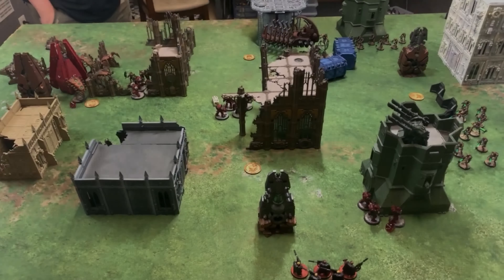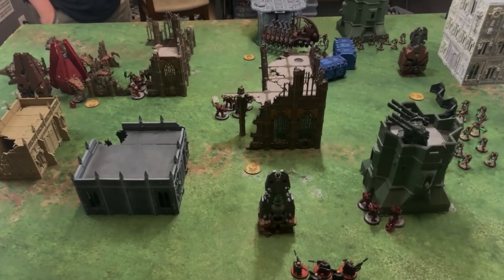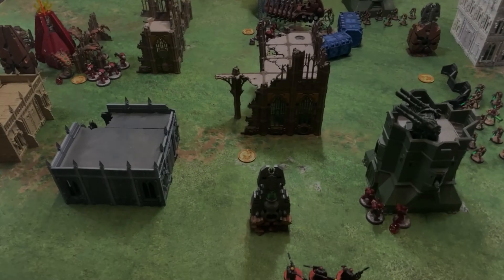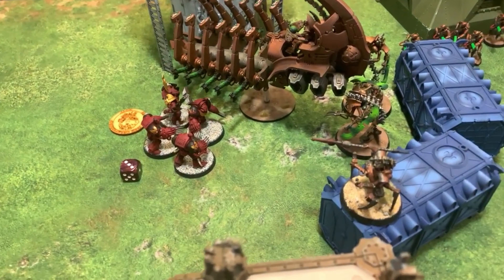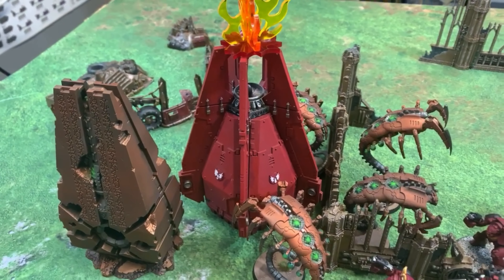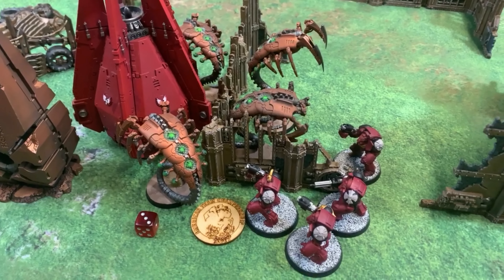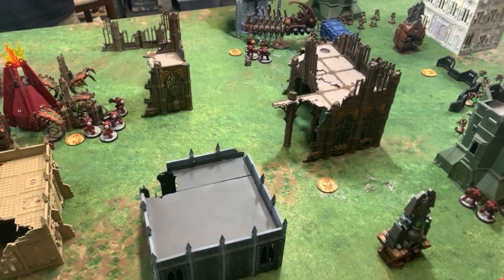Blood Angels Turn 4: Assault Terminators moved toward the objective and charged into the scarabs. Scouts fired into the Cryptek and a warrior blob, bringing down one Warrior. In the assault phase the Assault Terminators cut down all the scarabs — only a spillover wound from a lightning claw saved the day. The Terminators killed the remaining Lychguard (failed both wound saves). The Necrons finally crushed the drop pod, denying Blood Angels any points for While We Stand We Fight. Necrons chose not to consolidate to avoid giving the Terminators first strike next turn. End of Blood Angels Turn 4.